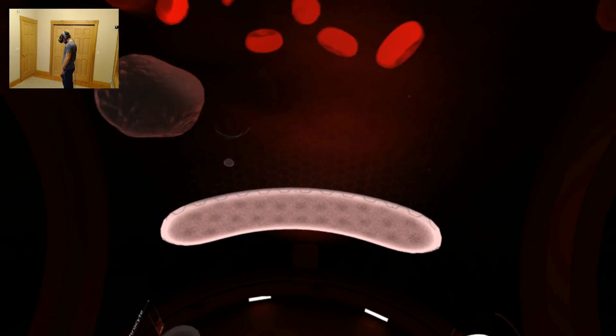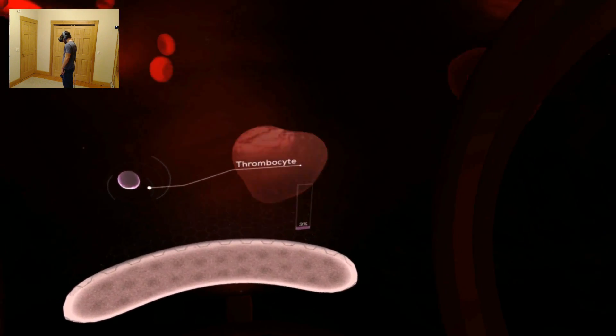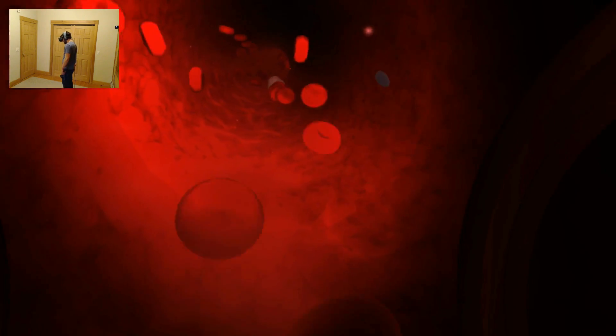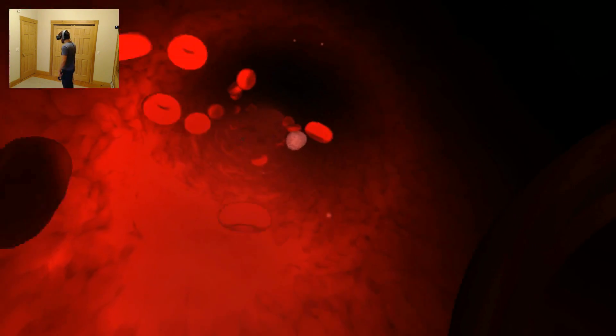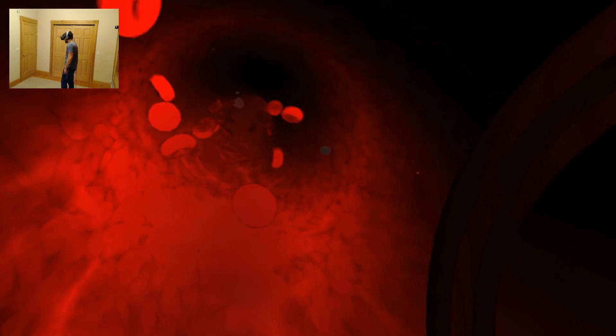Lastly, let's examine platelets, or thrombocytes, whose main function is to stop bleeding at the site of a damaged blood vessel. On our right, you can see a tear in the blood vessel. Let's investigate. This reminds me of that one ride at Epcot at Disney World. Not sure if it's still there, but this is totally like the same thing.